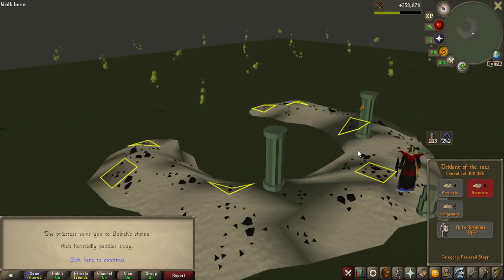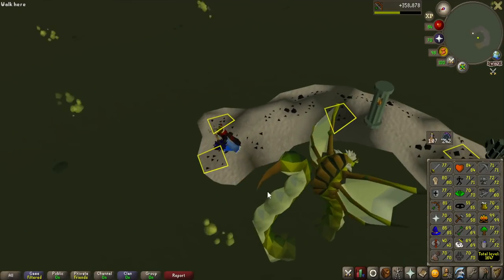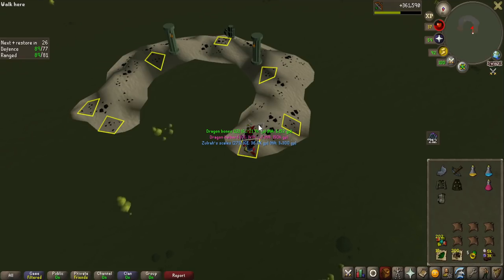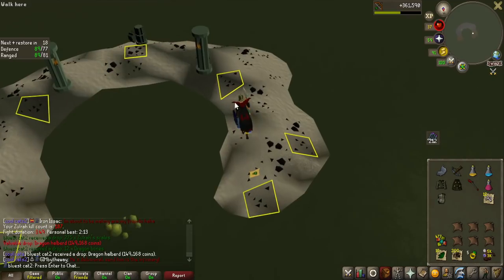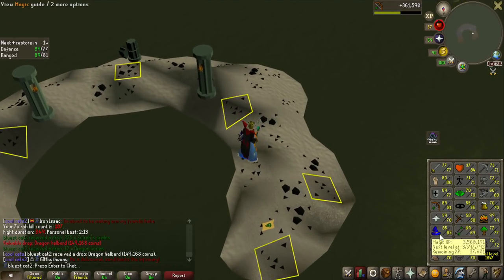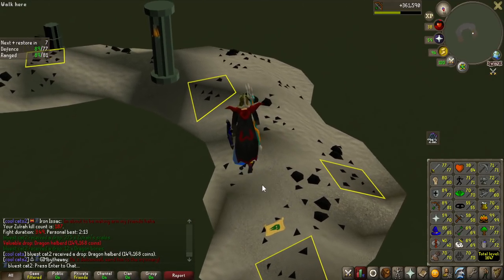Oh my god, I just realized I'm over 100 combat. That is a bit of a milestone - I think I got it from getting an HP level in the Corrupted Gauntlet, so I can actually use Duradel now as a Slayer Master. How many dragon halberds am I going to get in this video? I feel like I have like 9 of them in my bank. Also, I am only 37,000 experience from 86 magic, and 86 magic is actually a breakpoint when my trident gets another max hit.